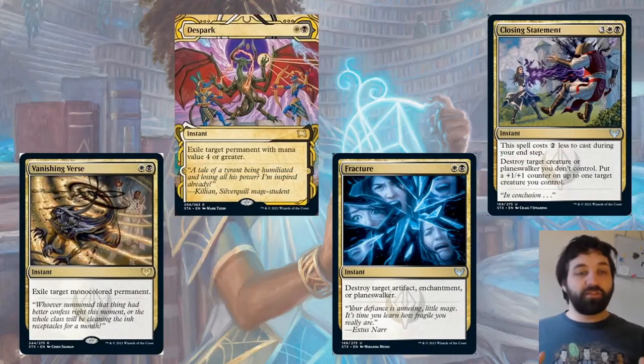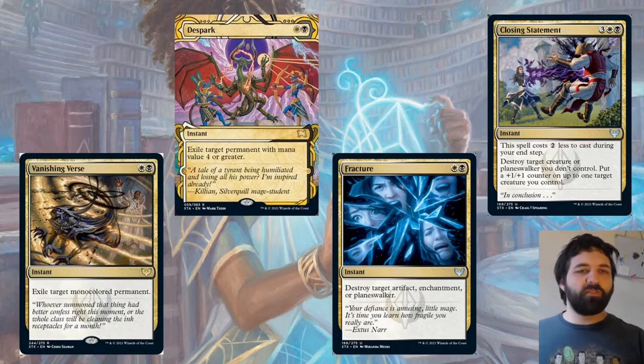Another college that black is included in is Silverquill, and again there are some good removal spells here, starting with Vanishing Verse — white and black, exile target mono-color permanent.